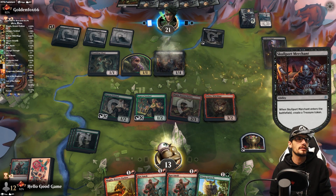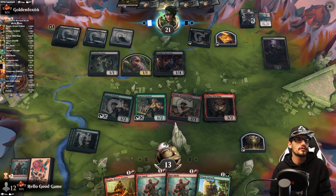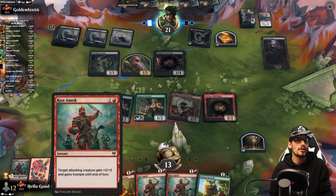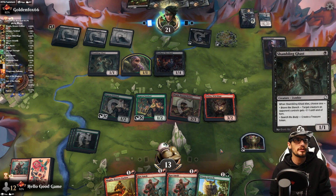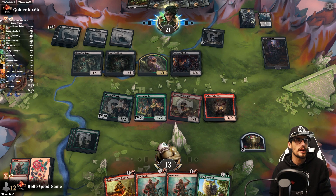They've got plenty of blockers though — and we don't have the Barbarian Class in play. That would make things better. Maybe we can pull it, but I doubt it.